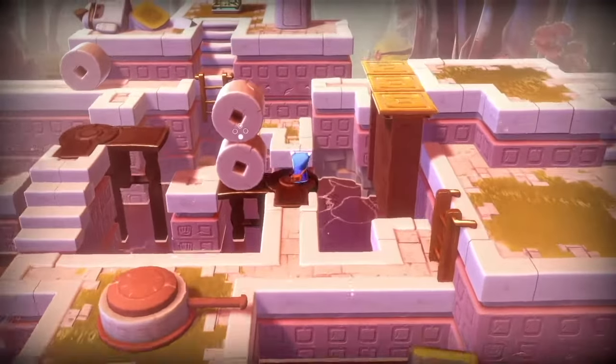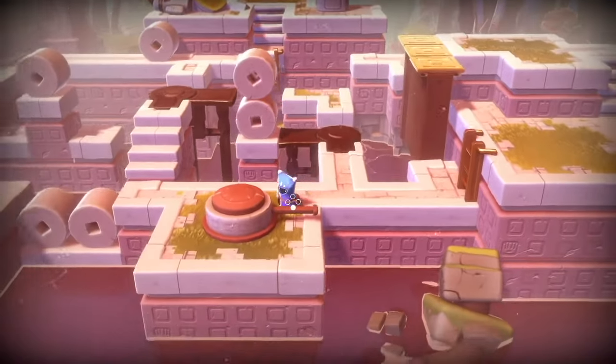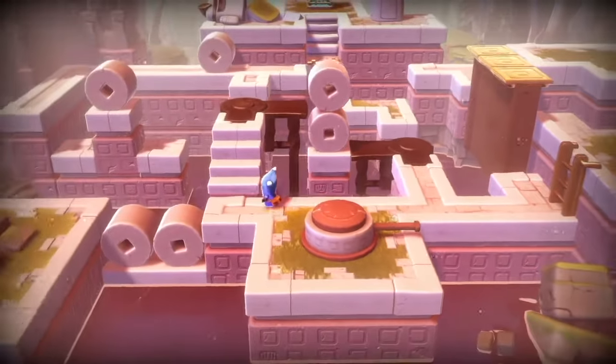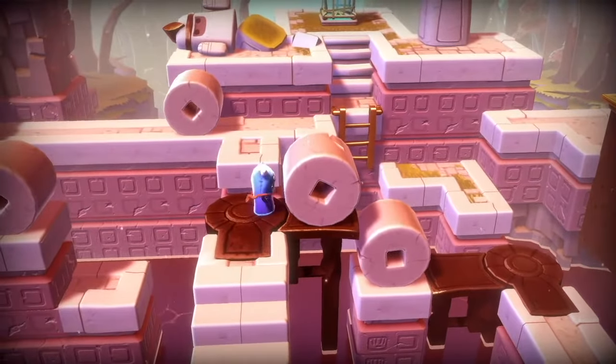And once you've done that, the rest of the puzzle is pretty straightforward. You just move that wheel — that will bridge the little gap on the left — and then you can push the wheels around to get to the fire.